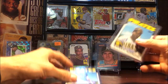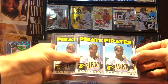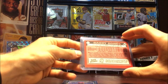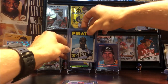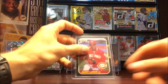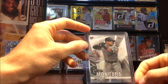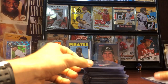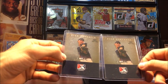Got some better rookies going here — 86 Topps Traded Bonds rookie, the XRC card. Nice — that looks real good. We'll put that in front of the 87 Donruss card in the back. Then we got Barry Larkin rookie from 87 Donruss, Yohan Mankada rookie from Topps Finest 2017, and then Rick Porcello from TriStar 2007 draft pick.